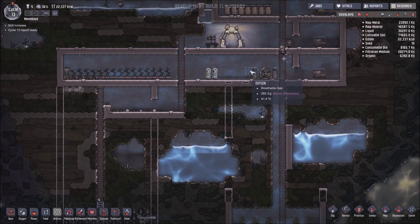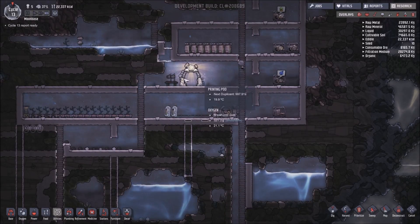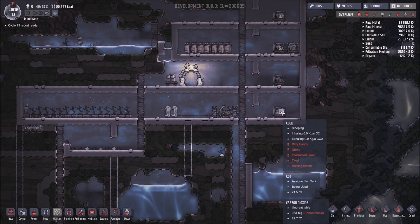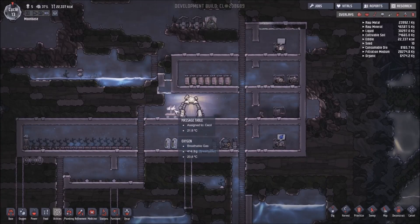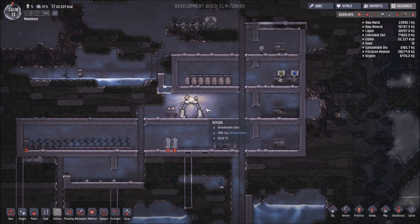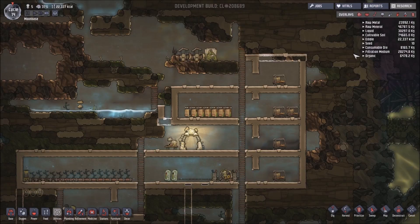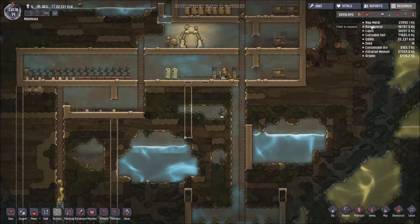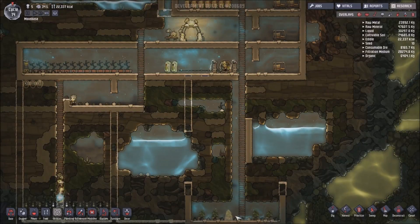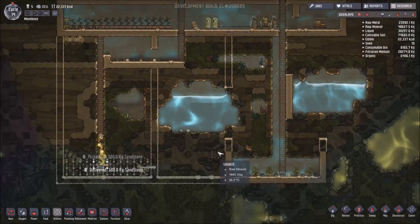My batteries should last longer now without my research benches taking up power. One of my duplicants requires a massage, so as soon as they wake up they'll hopefully go over there and cool off a little. There are things in the research tree that let gas move through them, so depending on where your oxygen production is you can basically have a floor that the gas can still move through — but they do detract from beauty, which is slightly annoying.